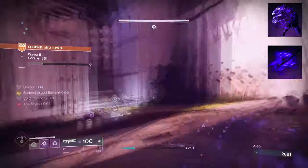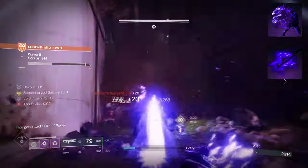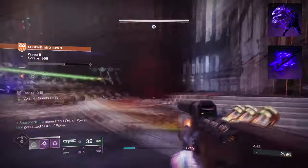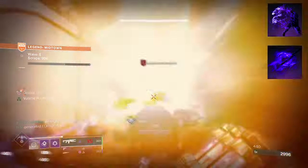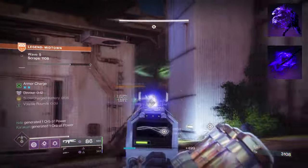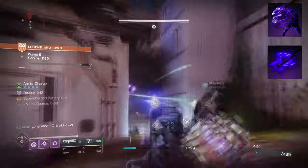To start, you're going to want to have Vanishing Step where Dodging makes you invisible. Then you want Stylus Executioner where defeating a weakened enemy grants Truesight and Invis. These here will be the bread and butter of the build in terms of applying consistent volatile rounds and Invis on demand. We don't need to worry about our class ability stats as this will allow us a quick and effective way of getting Invis straight away.